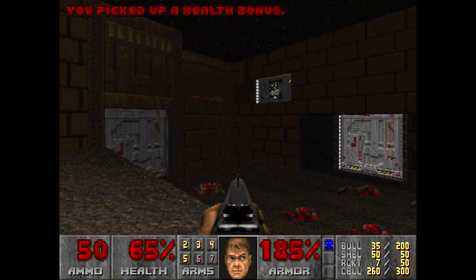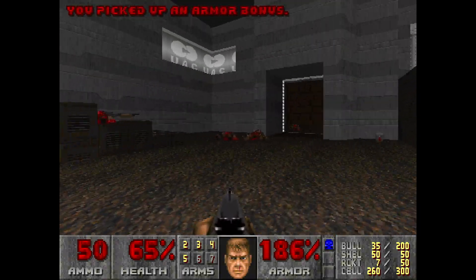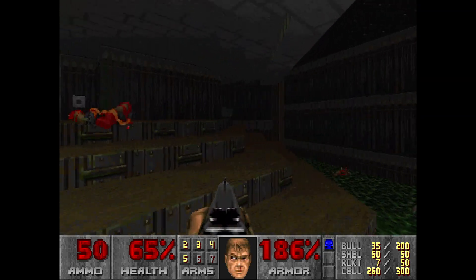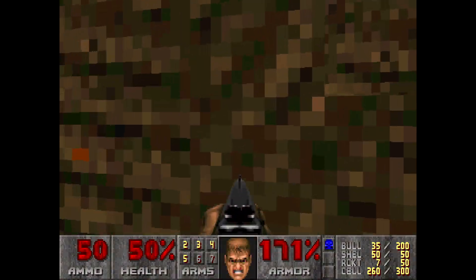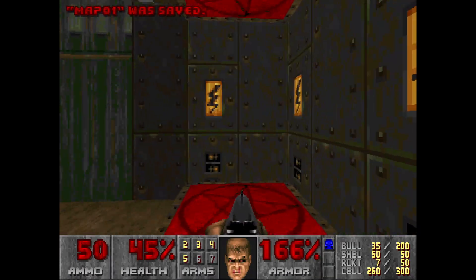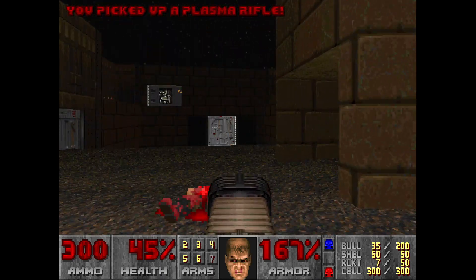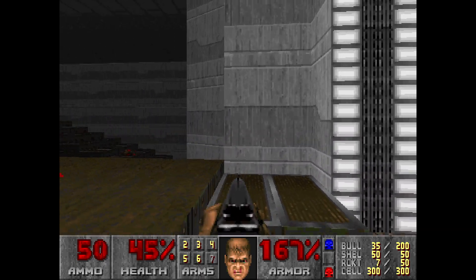I'm gonna swap to the chaingun soon. Let's go find that blue door. I think I can probably just run — I know where their stairs are. Let's save before I go in here. Red key. Let's try and get this without getting splattered this time. I guess it didn't activate. Lovely. It's got a few red doors. Let's go and see what's up.